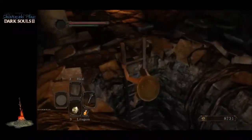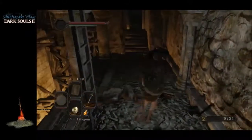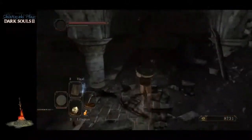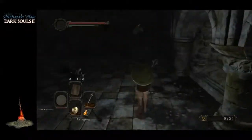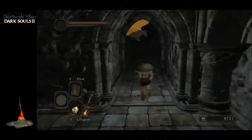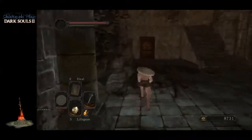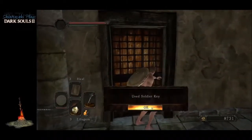When the durability bar empties out your item breaks — you don't want it to break. If your item does break you need to get it repaired. If you have repair powder or the spell Repair you can do that yourself as long as it has not fully broken. Now that we have the Soldier Key we can come over here and open this door.